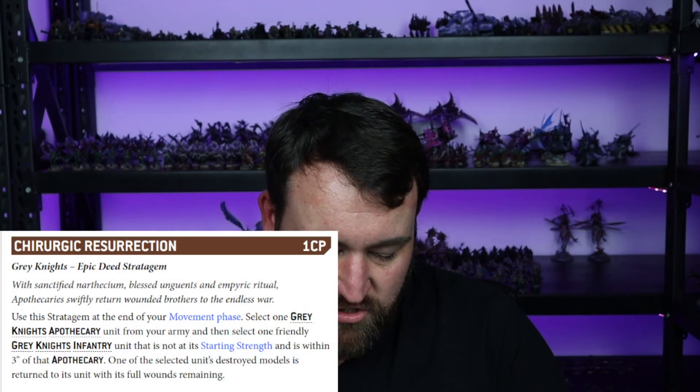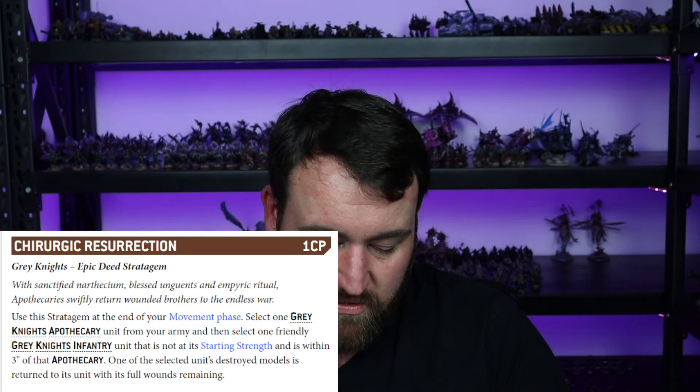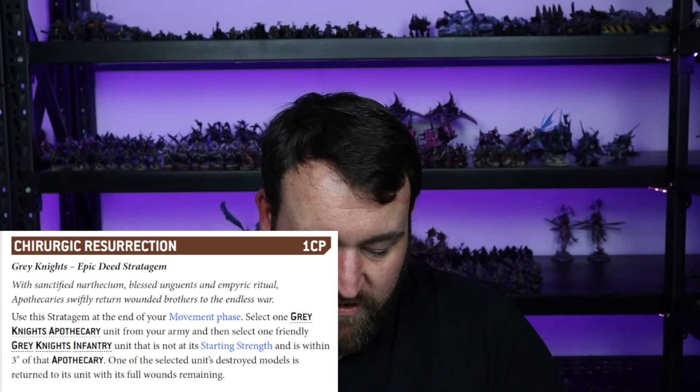We do get to cast one psychic power and deny one psychic power. I've got a stratagem here for him — it's a special stratagem. It's called the Chirurigical Resurrection. Use this stratagem at the end of movement phase. Select one Grey Knights Apothecary unit from your army, and then select one friendly Grey Knights infantry unit that has not been added to starting strength and was within three inches of that Apothecary.